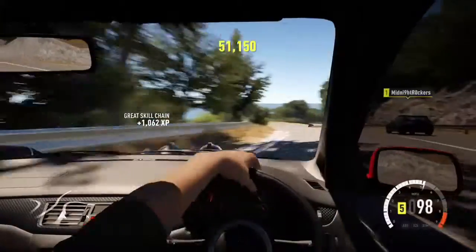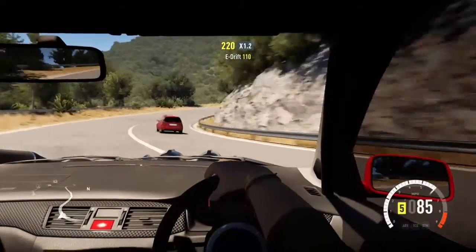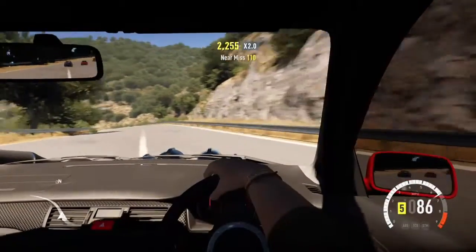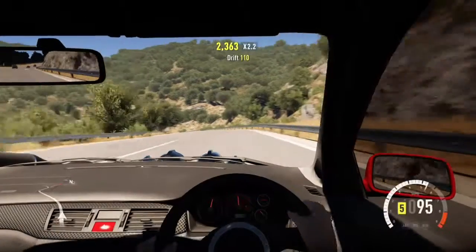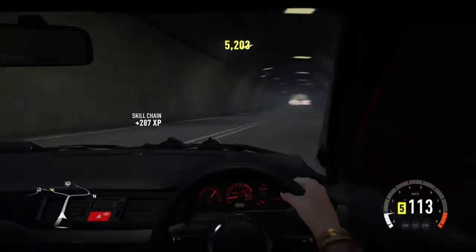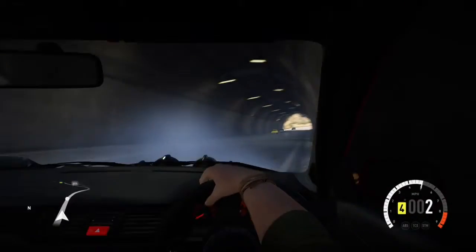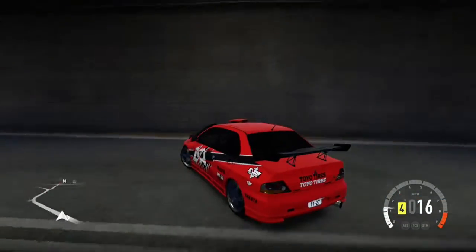And this is an e-brake. You see it wasn't as big, so I did not need to clutch kick to maintain speed. So that's all it is to drifting — real life or in a game. There's clutch kick drifting and there's e-brake drifting. If you guys have any questions, there's a comment section below. Thanks for watching, guys.